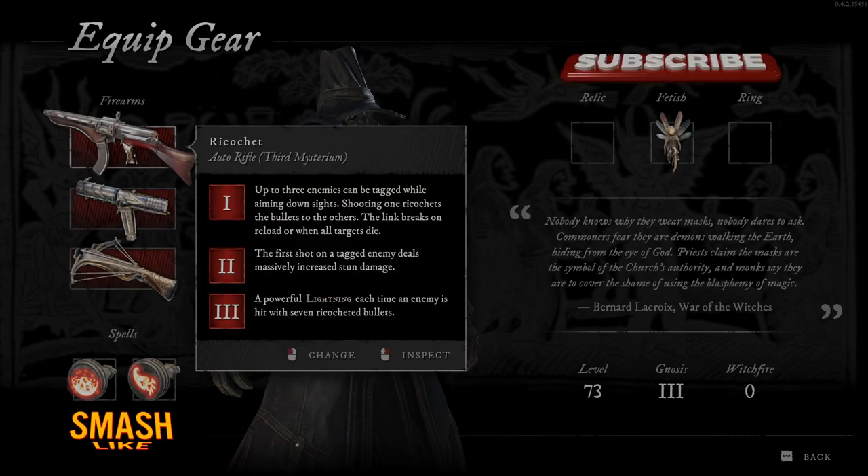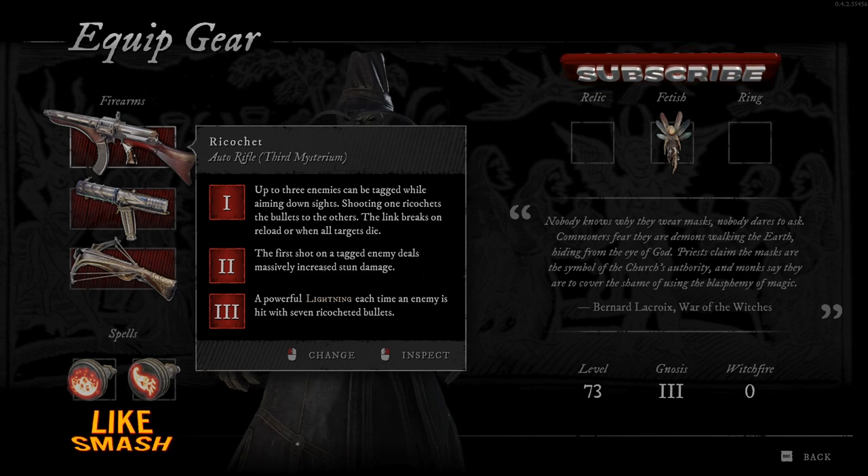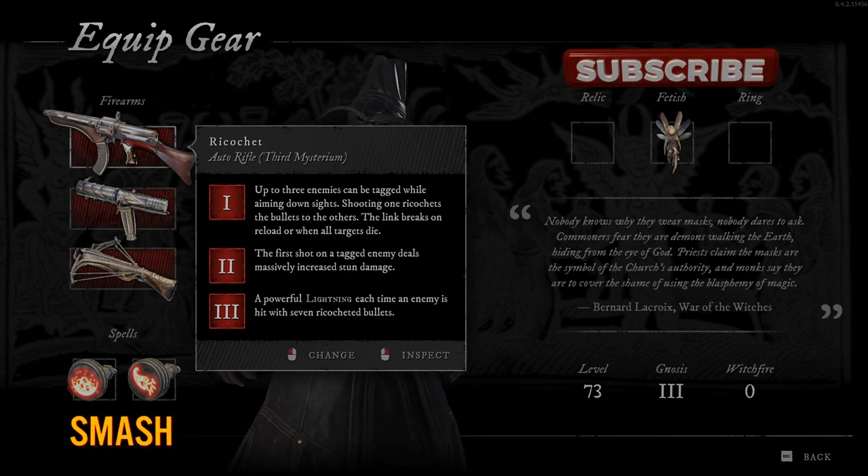Okay guys, in this video we will talk about Ricochet, that's an auto rifle. First I will read all this and then I will show you how it works in the real gameplay.